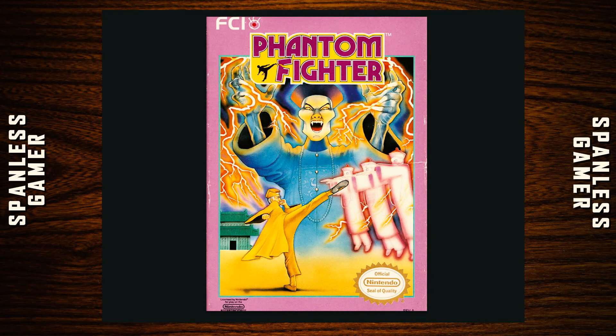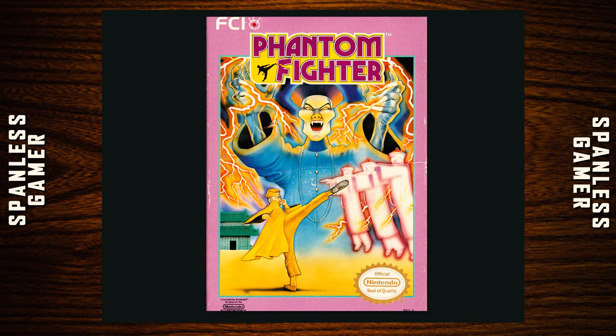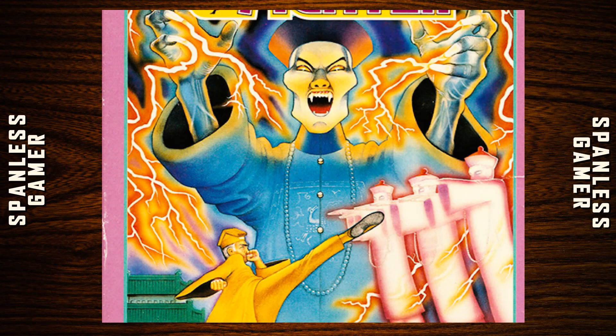Our first game today is Phantom Fighter, which came out in 1990. The box art is just a purpley-pink border with a guy kicking some ghosts and another guy in the background. I don't have the back of the box, so let's just play the game.